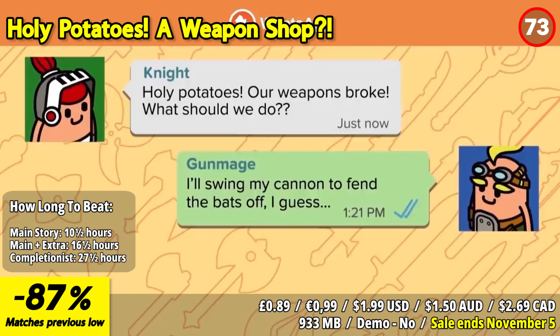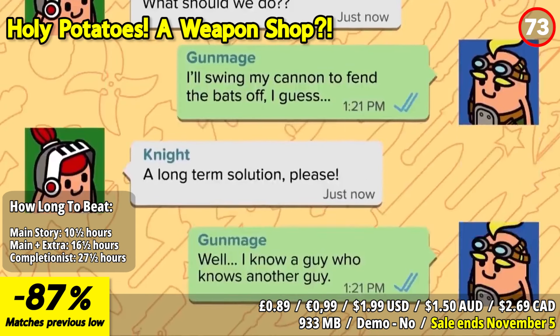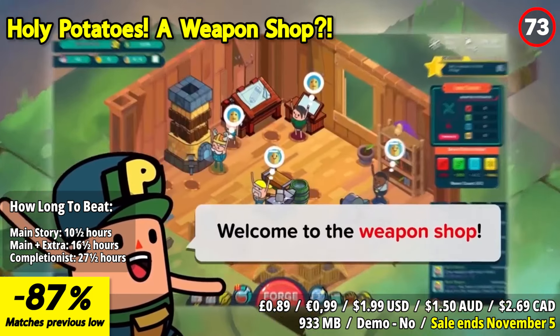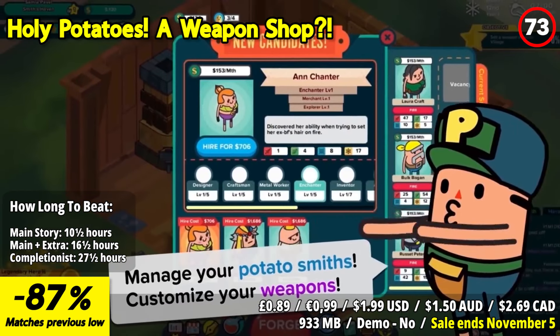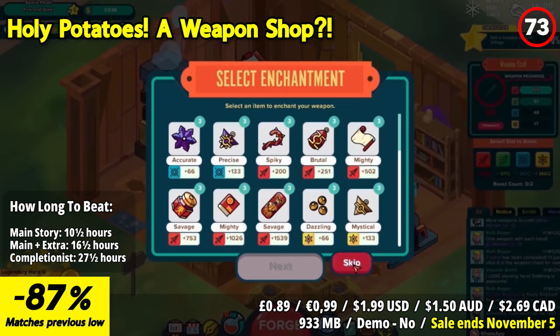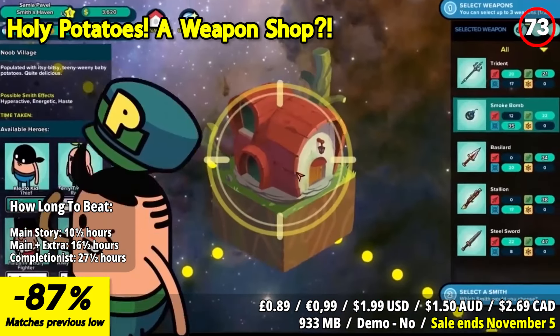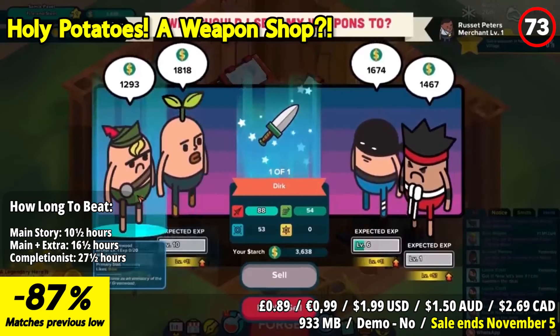Holy Potatoes A Weapon Shop is a quirky and enjoyable simulation game that combines weapon crafting, management, and humor. This game stands out with its light-hearted tone, engaging gameplay mechanics, and charming potato characters. The standout feature is its unique concept of running a weapon shop in a potato-filled world. Players take on the role of a potato blacksmith and must manage various aspects of their business such as crafting weapons, hiring and training potato smiths, and fulfilling customer orders.